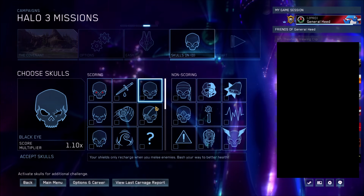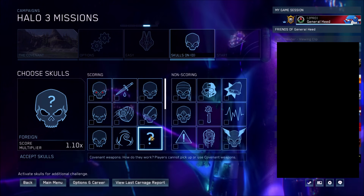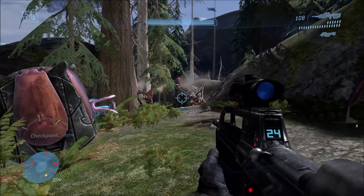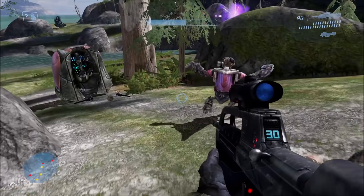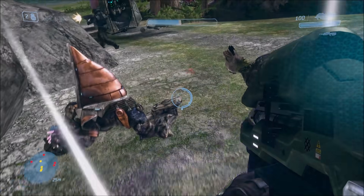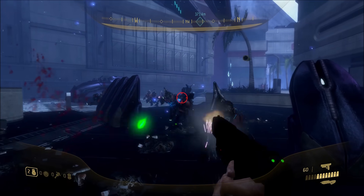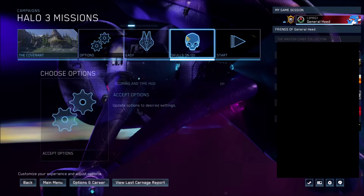Next up, we have the Foreign Skull. This one makes it so that you cannot pick up Covenant weapons — you can only pick up human weapons. I assume that when you're playing co-op as an Elite, it's the same thing: you still can't pick up Covenant weapons even as an Elite. As you can see, it doesn't matter which Covenant weapons — Brute, Elites, or Grunts — none of them can be picked up or swapped for either. It's the same with ODST. Luckily, I think most missions you can get away without using Covenant weapons.